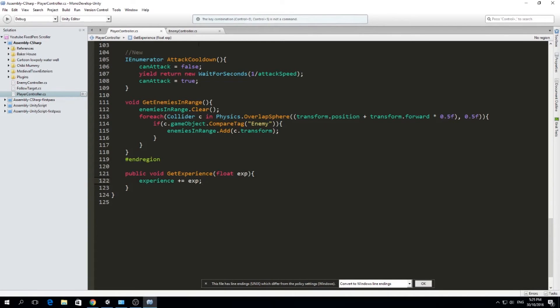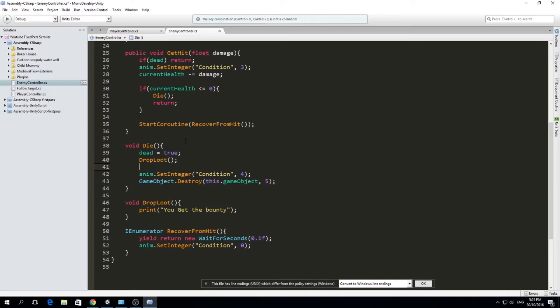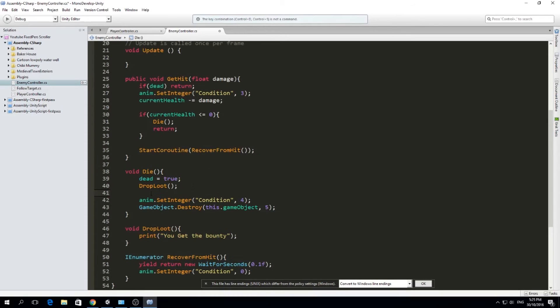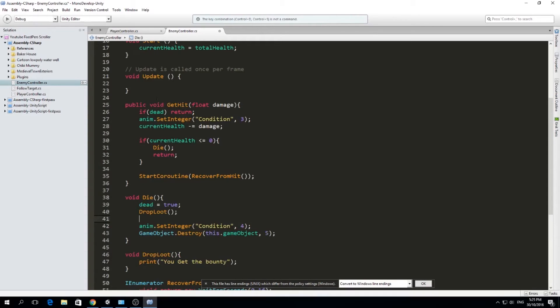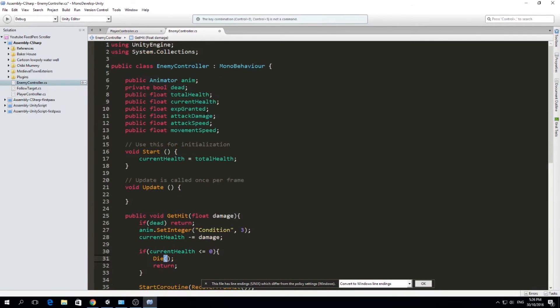Now we have to call this when the enemy dies. When we die, we need to get the player who killed us - because maybe we have different players, or the enemy got killed by a hazard or friendly fire. So we need to get the player who killed us. We're going to find the player and give experience to all players if we have an array - for example in co-op mode we get all players and distribute the experience.